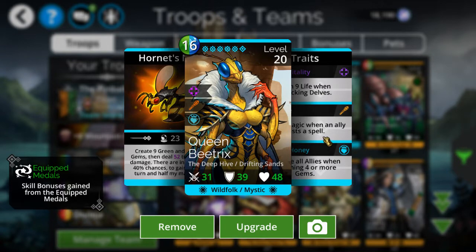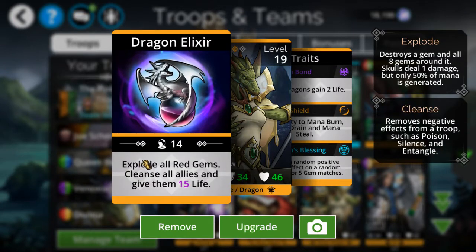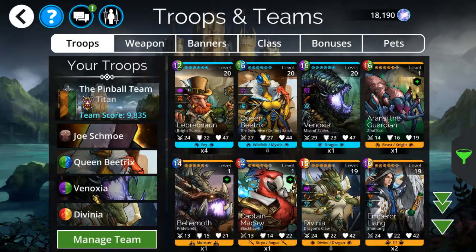There's another character here who dispels debuffs whenever you match four or five gems via a trait, but the big problem is the debuff called Stun shuts down all of these traits — blocks you out entirely. Having Royal Honey blocked out can be disastrous for this group. Luckily, casting Devinia's cleanse will cleanse everybody including removing the stun, so it's business as usual.